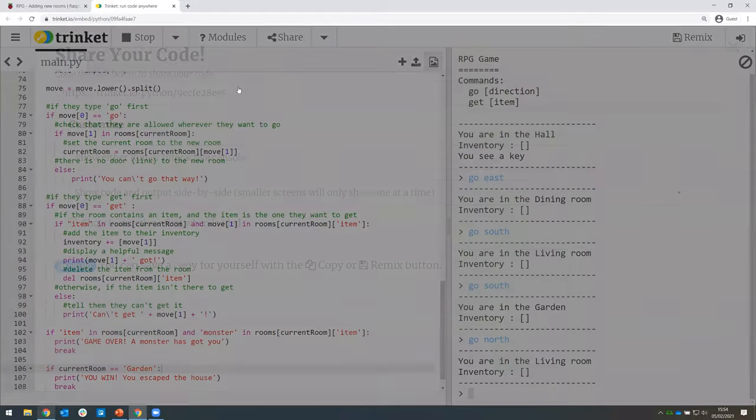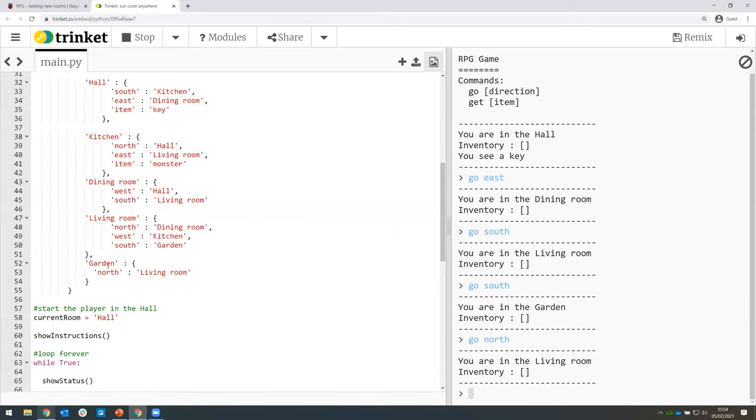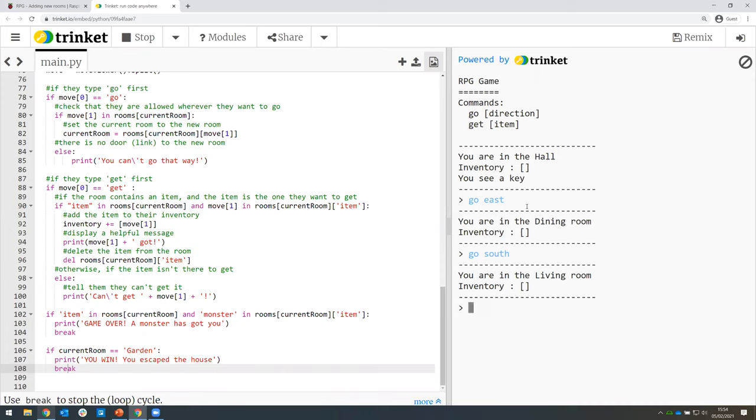I'm going to share a link to my code in the chat so if you've got a little stuck you can click that link and see what I've written. So to recap: we've added a new room, the garden, which is south of the living room. We put a new condition at the end: if the current room is the garden, then we print 'you win, you escaped the house' and break. Let's try that — we'll run the game, go east to the dining room, south to the living room, and then south again — and it says 'you win, you escaped the house.'